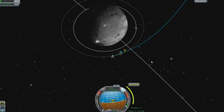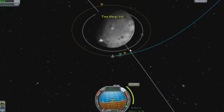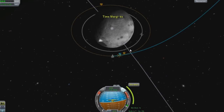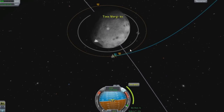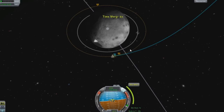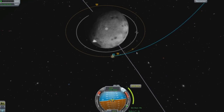I do it for most of my burns, but not everything — certain stuff just really doesn't matter. I'm going to speed up time a little bit and get it down to about 20 seconds. I usually end the burn at about 20 or 15 seconds, just so you have a little bit of time to adjust your maneuvering nodes.